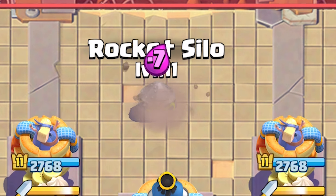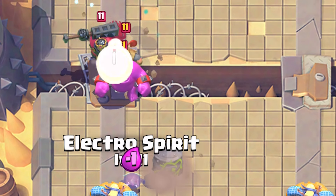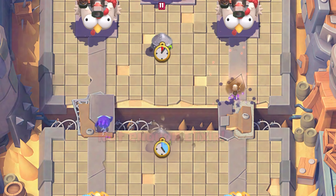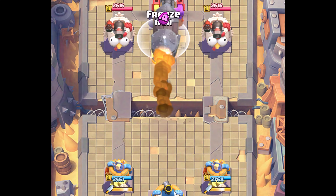For the first rocket, I suggest you place it on the inner side of the arena so it's less likely for them to break it, since you don't know if your opponent is playing a cycle deck or a bridge rush deck.